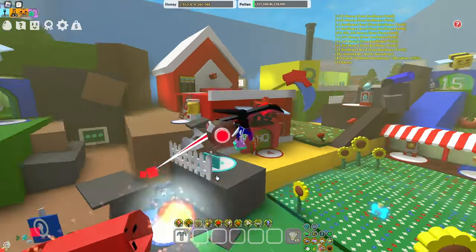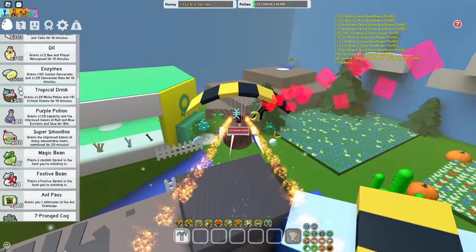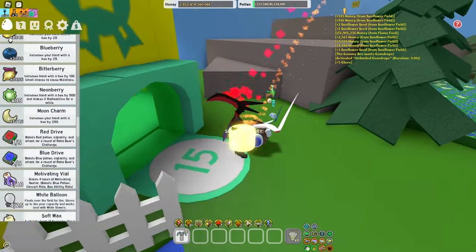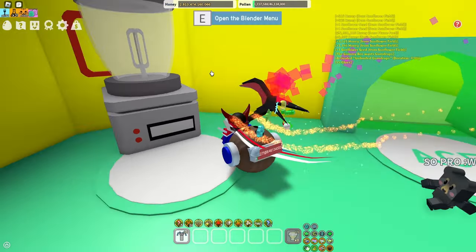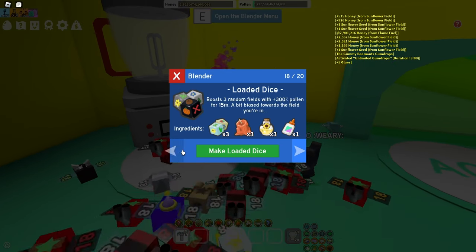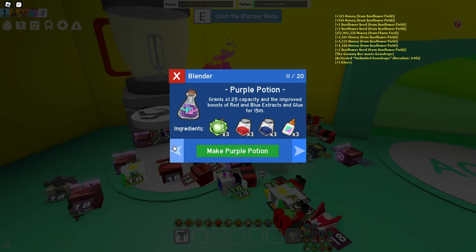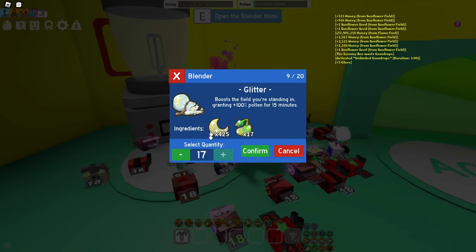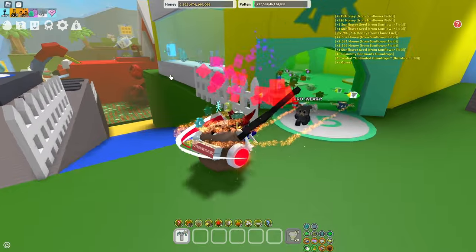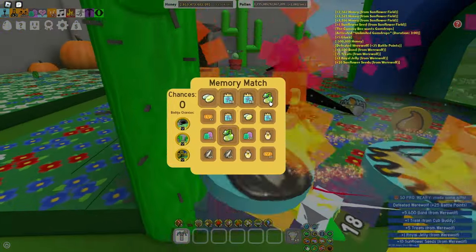Another way to get glitters fast is by saving your sprouts and moon charms. Saving those is really important for crafting glitters, because crafting is the main way to get glitters fast. Save up your moon charms and sprouts. You could also get them from memory matches.